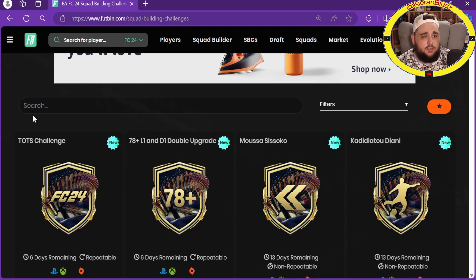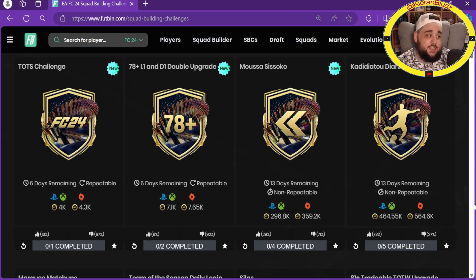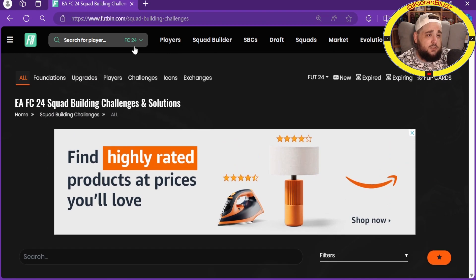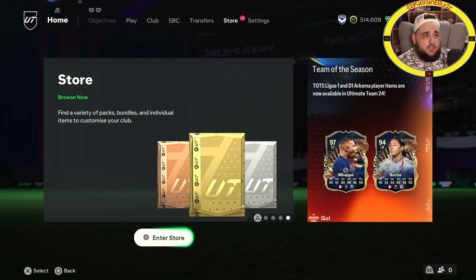That's all the new players! SBC votes: TOTS challenge downvoted 87% coming in at 4k, the 78 plus league and D1 league is downvoted 92% coming in at 7k, Suzoko downvoted 71% coming in at 296k - a bit too much if you ask me. The Yanni is only 464k by the way and that is a great card, 73% upvoted. So that was all the new content - evolutions, plus upgrade - let's head back to console and open the big packs.